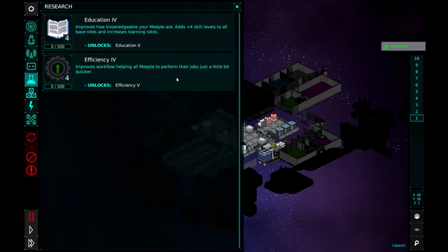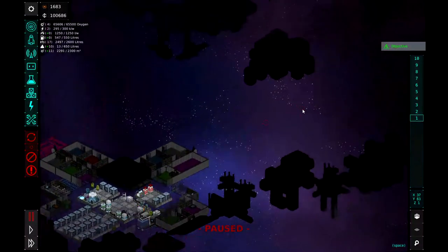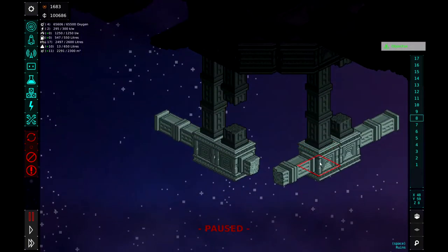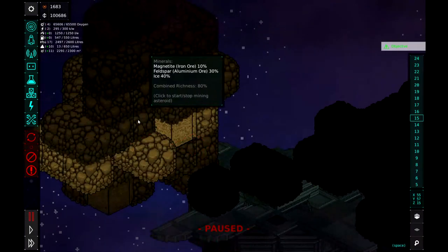Do we have some new research? We got Education and Efficiency 4. Let's go ahead and get them working on education — I'm assuming there'll be other researches popping up. And there are quite a few structures around us. Let's go up a couple levels — we can see these are just labeled as space ruins.